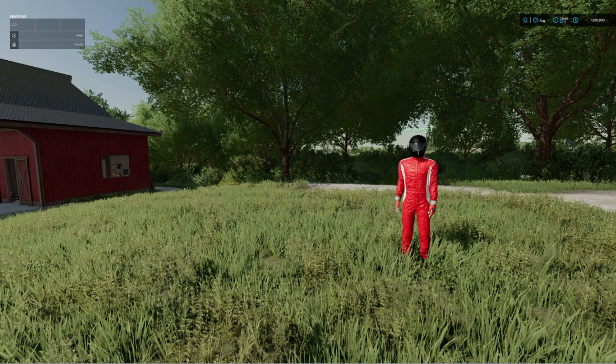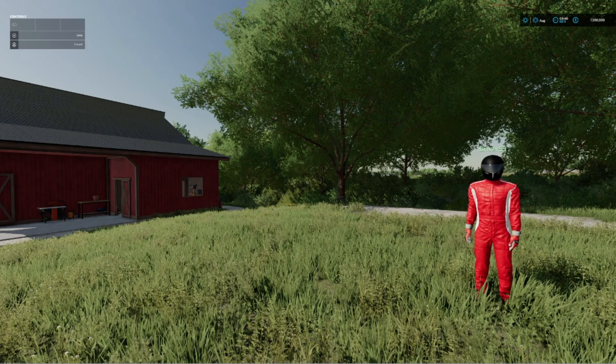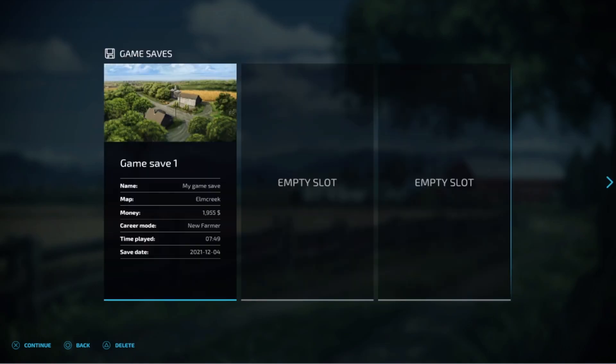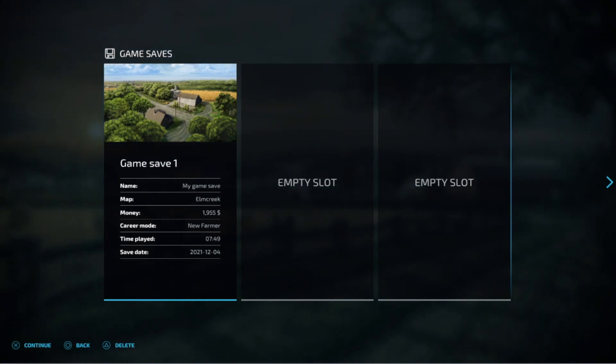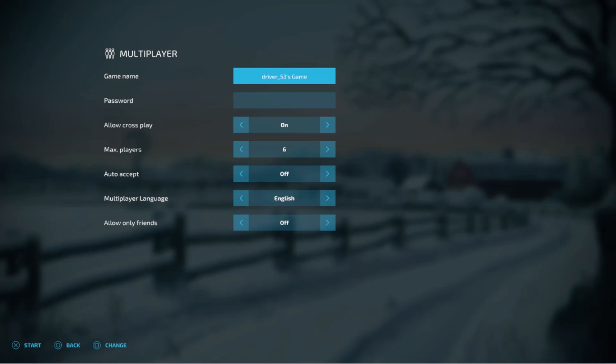That's how you create a new game with Start From Scratch or Farm Manager — but be careful, you are not going to have a house. So if having a point where you can sleep is important to you, you're going to need to do it through New Farmer. What you'll need to do is create a game and select an existing game save. If you want to start fresh, start a brand new game save in single player mode, save it quickly, come out, and use that game save for your brand new fresh multiplayer. Here you can see it's exactly the same screen — you can select up to six players, have auto accept on or off, and put a password on if you'd like.